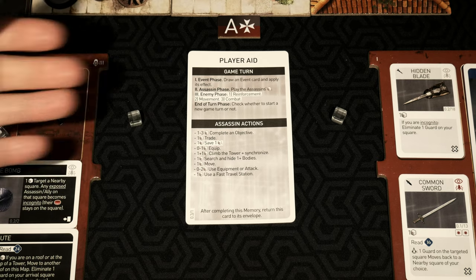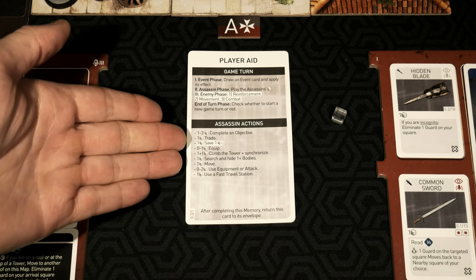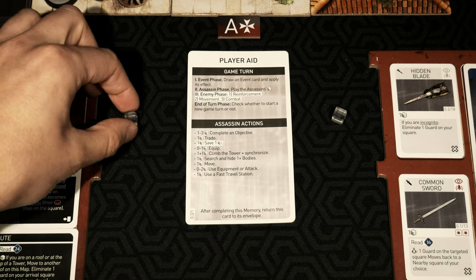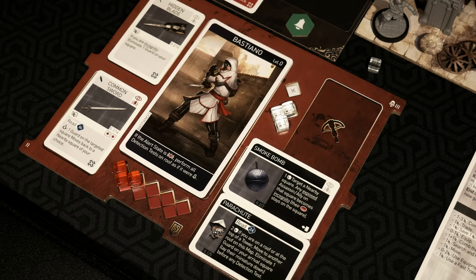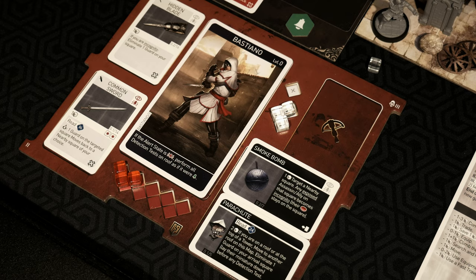The game turn here has a new enemy phase that we've been waiting for from the last couple of plays. This is going to have reinforcements, movement, and combat being added to the equation, as well as a save option. This save is not for saving the progress of your game, but actually gaining an additional action cube for each assassin that you can save in order to keep on your character's board to use in certain situations. When you decide to save one of your three action cubes, you'll place it on the slot with the plus icon on your character's board.